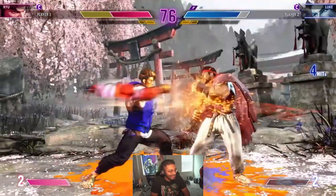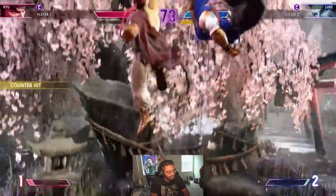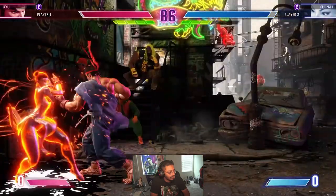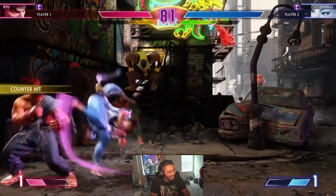So it looked like solar plexus did not combo with crouching medium kick. Solar plexus usually combos with like every button in the modern game. I'm curious if Ryu has no combo from solar plexus these days — you gotta give my man Ryu a combo with solar plexus.